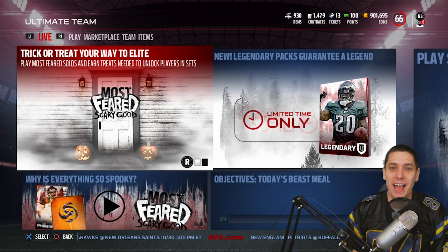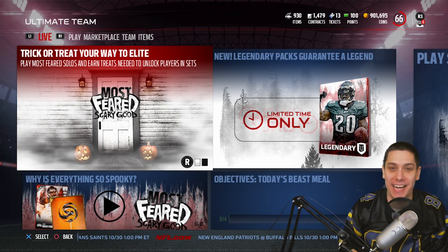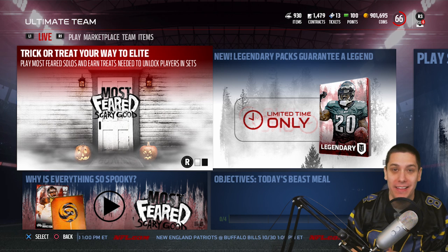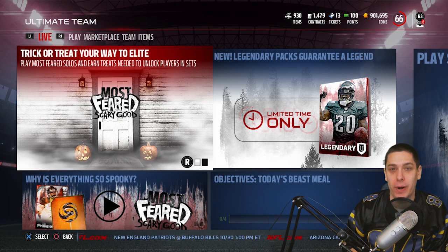Hey, what is going on guys? CLICKWID here back again wearing my 84 jersey. I am excited today to try and pull for Randy Moss. There's also a Michael Strahan in the game. We've got most feared players and all kinds of different crazy stuff going on right now in Mutt.